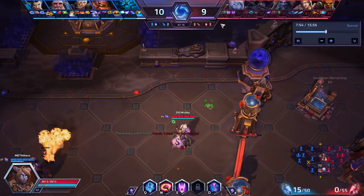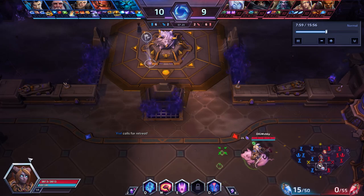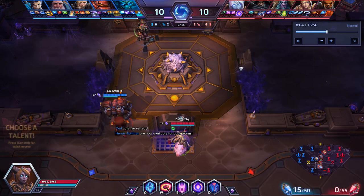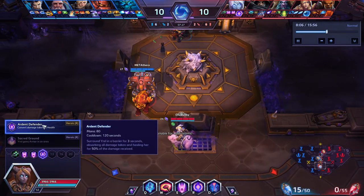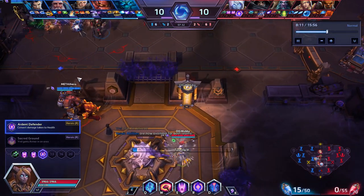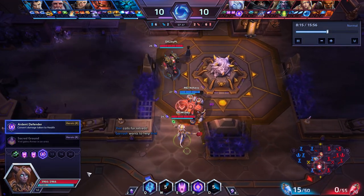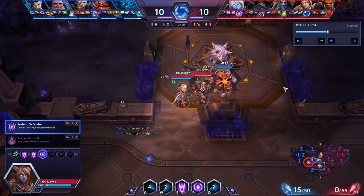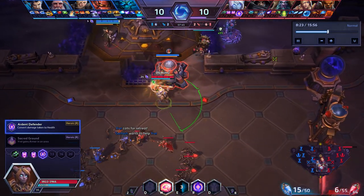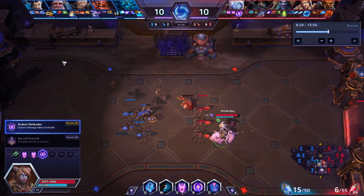Another reason I like her on this map is because you can jump over these walls whenever you need to — if you want to move around lanes and you're worried about people hiding, you can just hop right over walls. Level 10, we always see Ardent Defender being picked up. The main reason is it's not limited by anything in particular. Sacred Ground is limited to having you stay in a specific spot — it's predictable and it's not great. Ardent Defender you can use wherever you want at any time, and it's not only an invulnerability but also a form of healing for yourself.